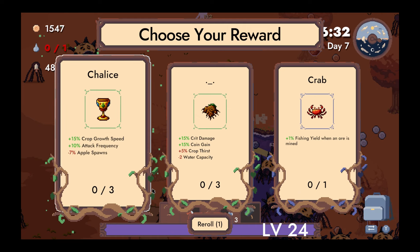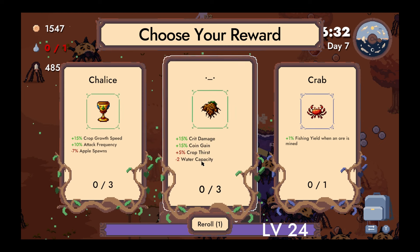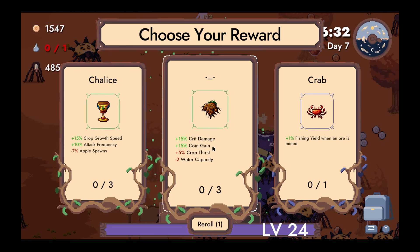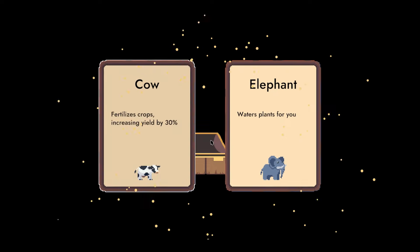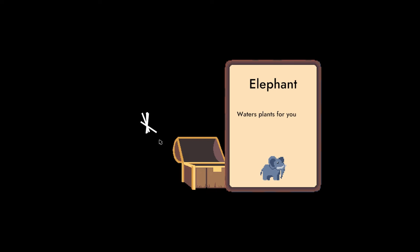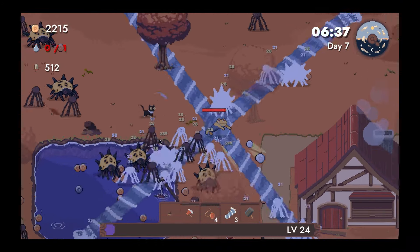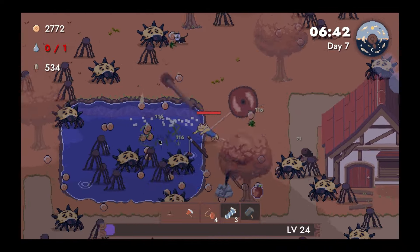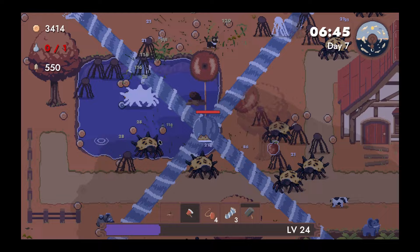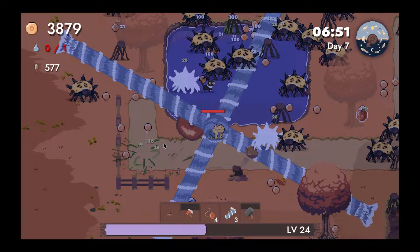We need crit, crit chance, attack frequency. I think we re-roll here. Actually, we can take this one — some crit damage and coin gain. Do we get anything good? We don't have cows yet, I don't think. Well, we have a cow, but we don't have multiple cows. Keep bouncing those yo-yos everywhere.